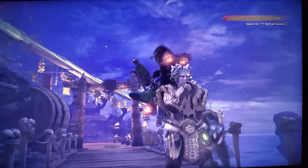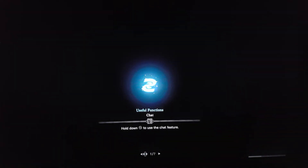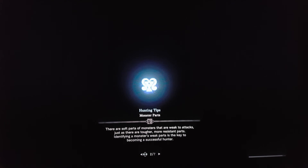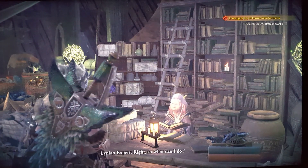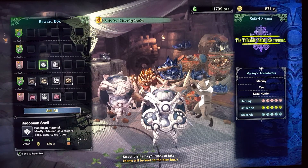We're going to go on an expedition, but first I'm going to go to the research base because my safari has returned and I need them to go after a few things. If you don't know or aren't familiar with the safari and never want to go to the research center, the safari is where you have a bunch of palicos, and you can send them to different environments.